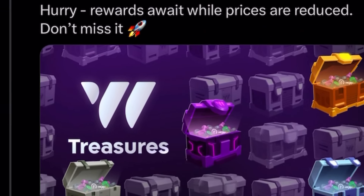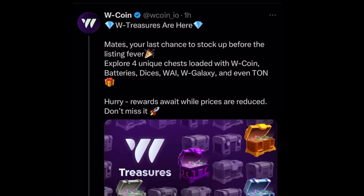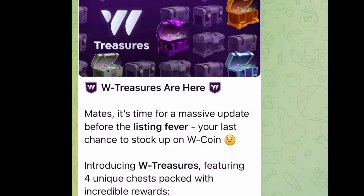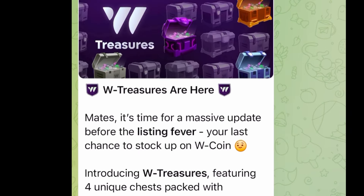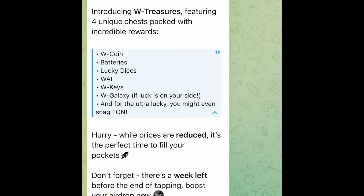With the new W Treasure on the W Coin Miner, you could cash out up to $300 plus from the W Coin airdrop. Here is how. On the W Coin community they made a post saying it's time for a massive update before the listing fever - your last chance to stock up on more W Coin. They are introducing the W Treasures feature: four unique chests packed with incredible rewards including W Coin batteries, lucky dice, W AI, W keys, W Galaxy.